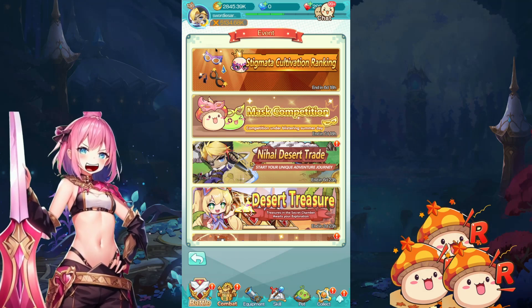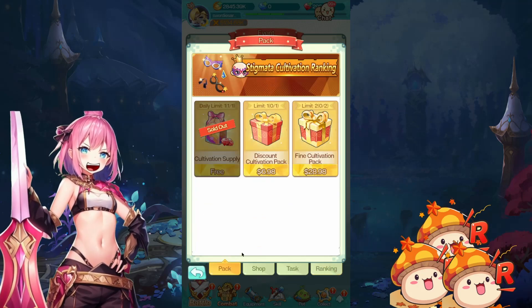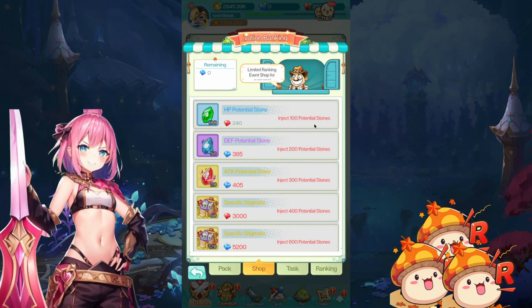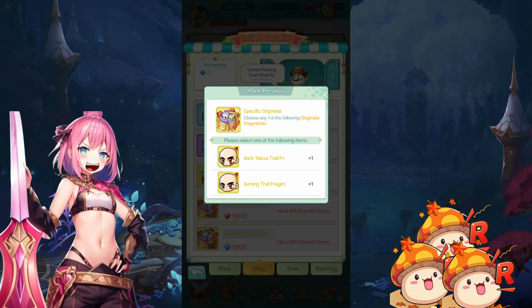So now we have Stigmata cultivation ranking. Claim your free packs here — get them, don't forget to get everything in the events. So what we can get here: we can get HP potential stones for 200 red diamonds, and it requires us to inject 100. And there's 400 injection for specific Stigmata.